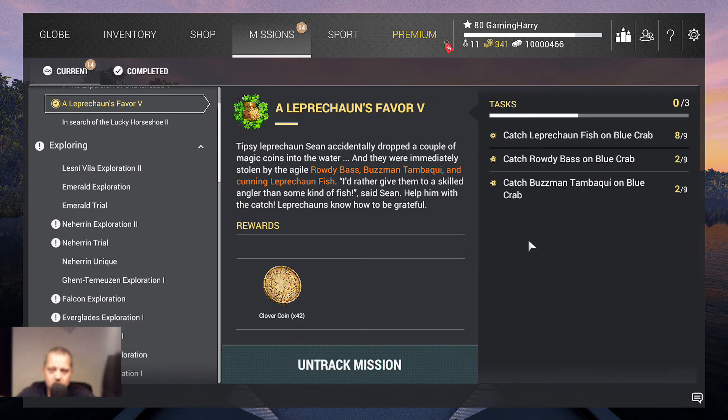Welcome to another Fishing Planet video. This time we're going to do Leprechaun's Favor Five. The tipsy leprechaun Sean dropped a couple of magic coins into the water, and if we complete this at skilled difficulty we can earn 42 clover coins. We need to go to Blue Crab Island and catch nine leprechauns — I already got eight — plus nine Rowdy Bass and nine Bosman Tambaki, and I already got two of those.